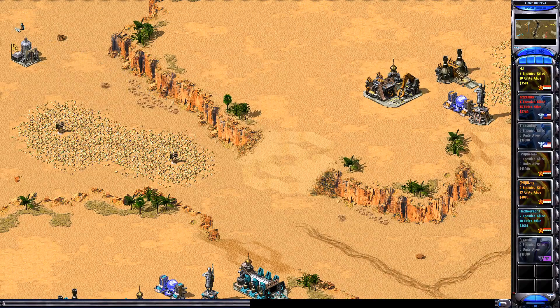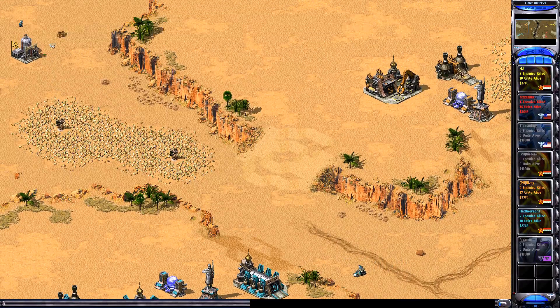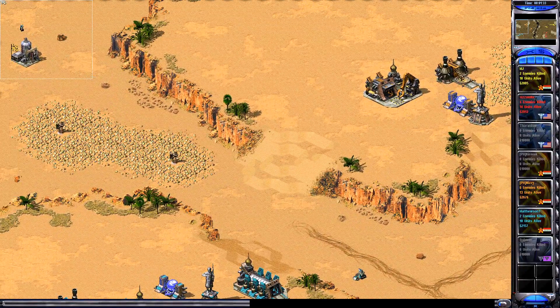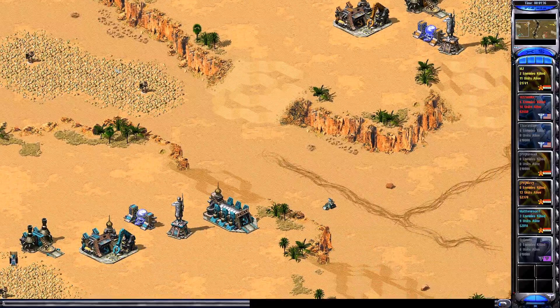He forgot his engineers — they're just sitting on the top left and he doesn't capture with them. He's going to lose time and money for that one. He can build a second refinery there, but yeah, he finally does.